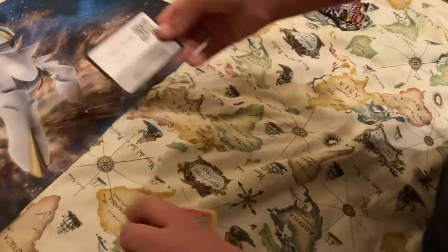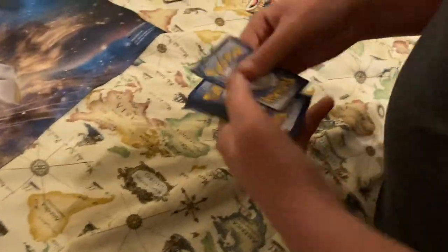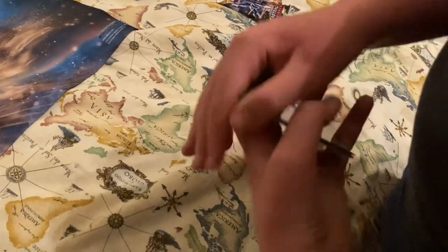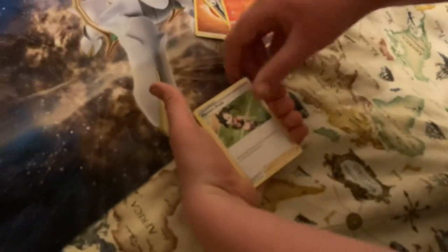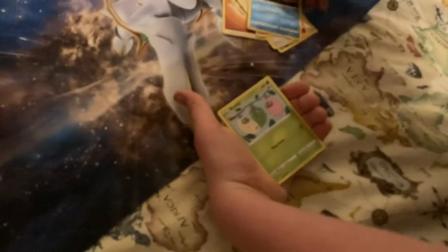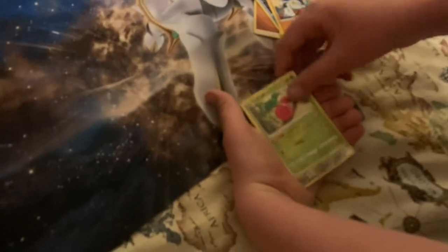It's Isaac's last pack — Astral Radiance. Four to the front, two slots. Pulls: Fighting Energy, Dusknoir, Monferno, Marnie's Pride, Magmar, Staryu, Burmy, Sawk, Cherubi, Heatran reverse, and a Heatran. Oh, that's cool — Heatran!